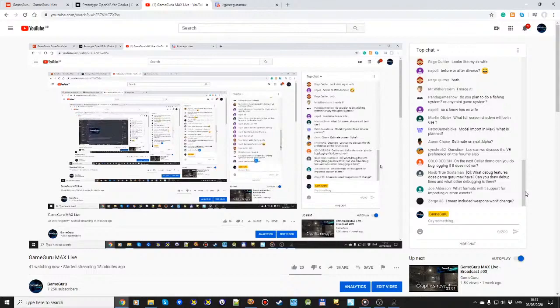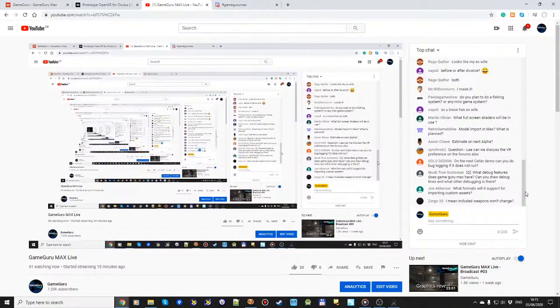'Model importing in Max — what is planned?' The plan is to use the latest version of Assimp for importing models. Those get converted into an internal format and rendered through the Wicked Engine. Think things like FBX, GLTF, legacy support for X-Files for backwards compatibility, OBJ files — all the things you want. We'll make the import process nice and easy so you can apply textures and it recovers textures if they're somewhere near the model.